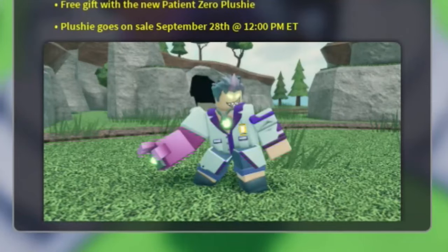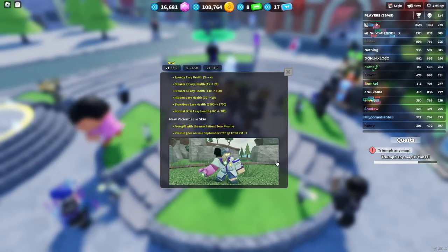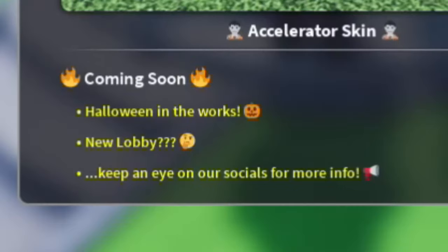There will also be a Patient Zero plushie that gives this Patient Zero Accelerator skin, which looks pretty cool. For full notes on that update though, you can check the update log in-game, and they will be adding the Halloween update soon, a new lobby, and the Pursuit rework.